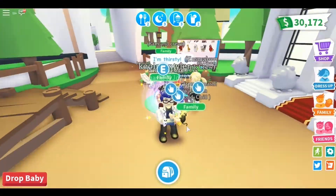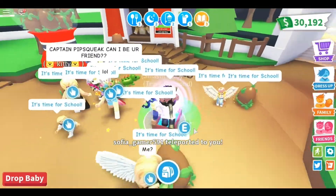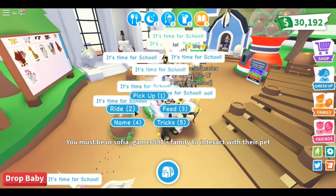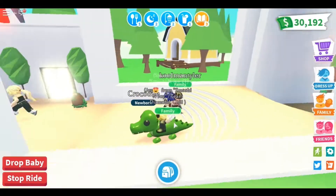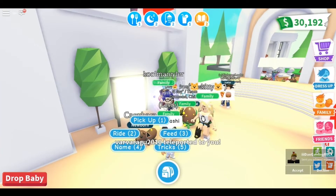I bought a bunch of eggs earlier and hatched them to show you all the pets. So the first one I'll show you is the crocodile, and I'll see if I can take it for a ride - super cute, like it. Next one, we'll go for the capybara.